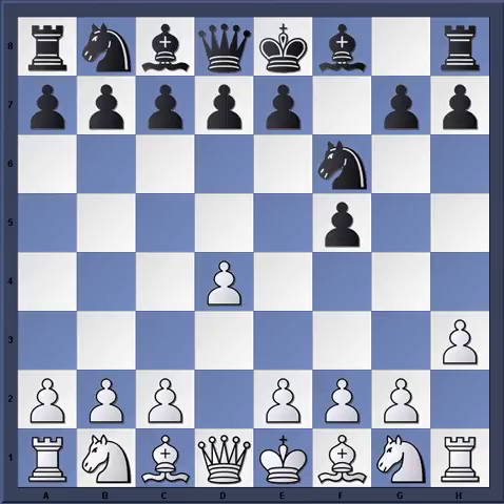Knight F6 is played — pretty normal. The idea of H3 is very simple: it is to play the move G4 to deflect the F-pawn away from the E4 square. One of the main plans against the Dutch for White is to enforce the move E4.